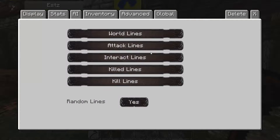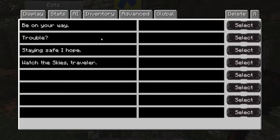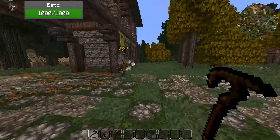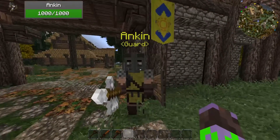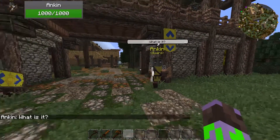The only other thing I recommend — which I did on the guards up here — is in the Lines tab, give them some interact lines. I gave these guys some lines from Skyrim, but you can give them whatever you want. That way, as a player, if you come upon this place and go talk to the guard, he'll talk to you a little bit.